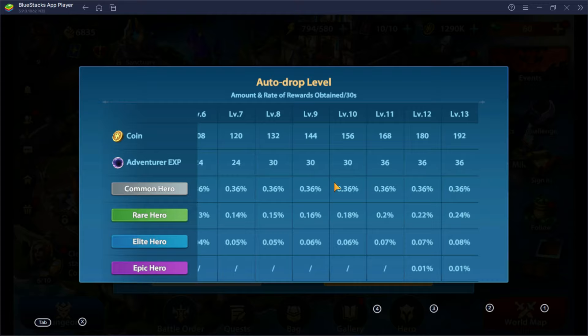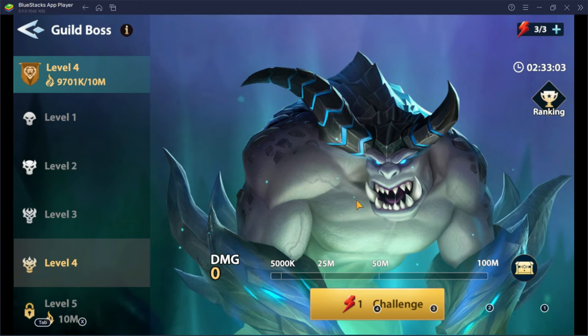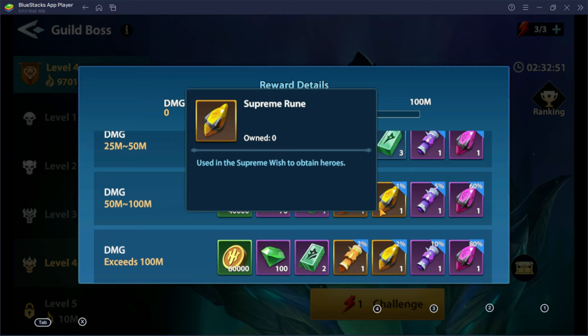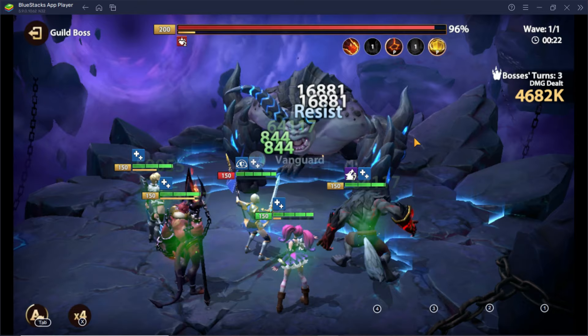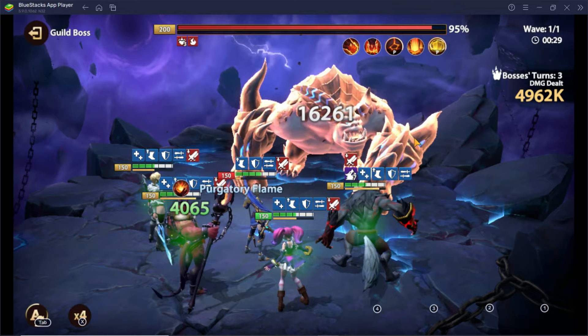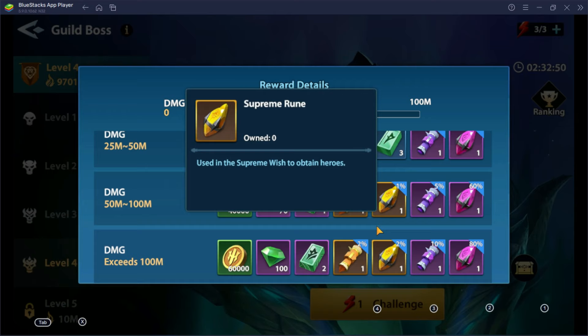Tip number 7: Challenge the guild boss. This will provide you excellent runes, coins, scrolls, and crafting materials. Also, if you reach 50 million damage and above, you'll have the chance to get supreme runes and advanced skill scrolls. I've actually experienced getting supreme runes twice the whole time I've been playing, even though I've reached 100 million damage and above. So guys, bless you if you get these supreme runes on a daily basis.